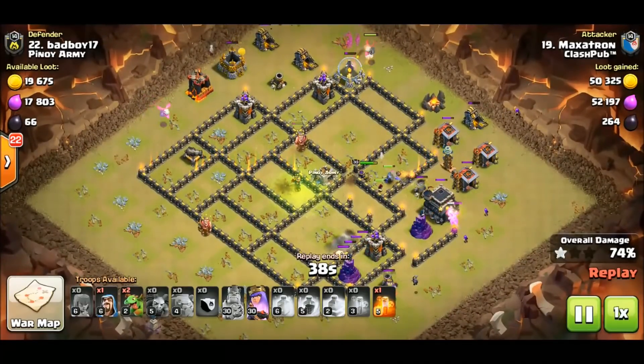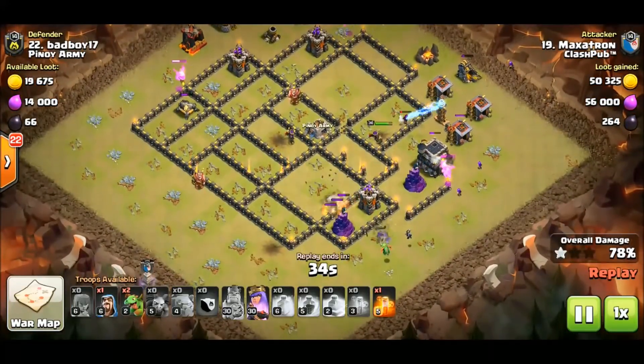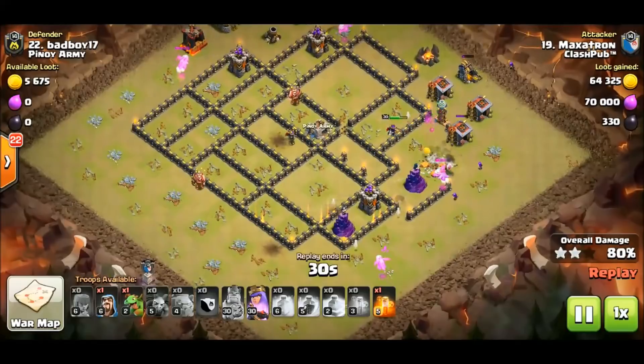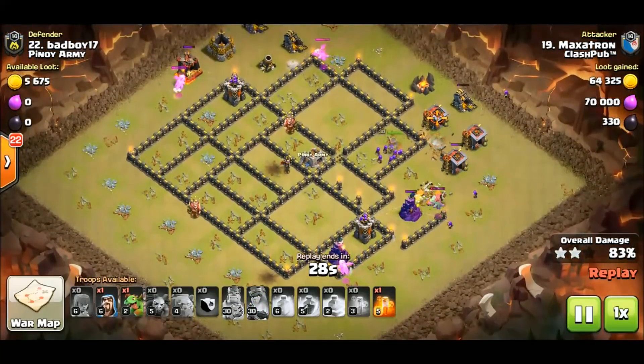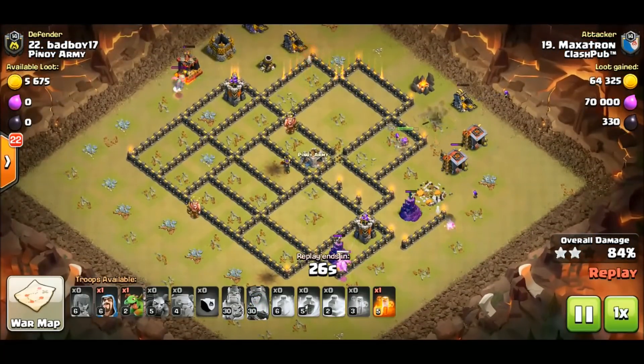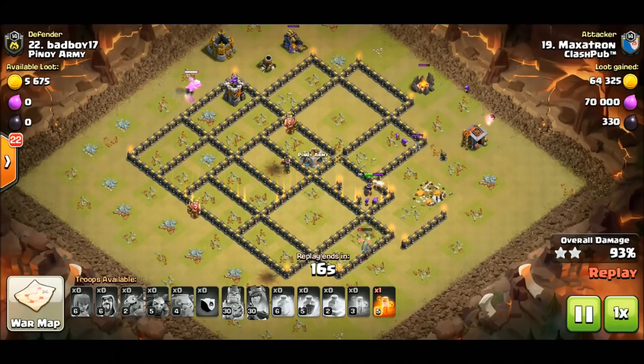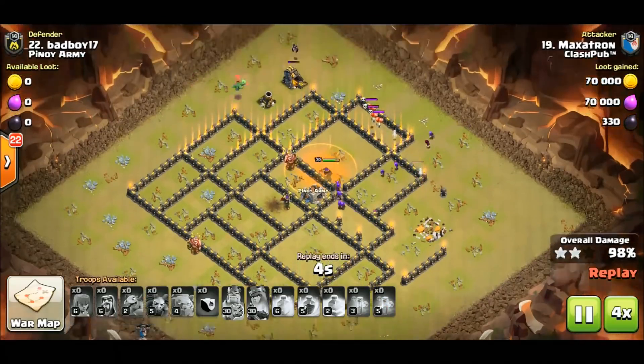If he could save that queen phase up until the wizard tower sections, he's going to be golden. I think he went ahead and phased — she was still green though. If I were Maxitron I would have saved that phase until those wizard towers, but he's like, 'I know what I'm doing.' And there you go — the proof's in the pudding. Maxitron, great job, excellent attack.